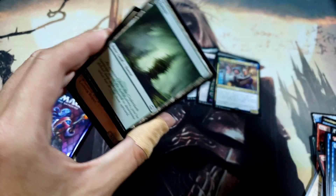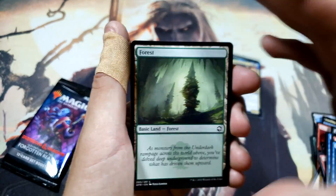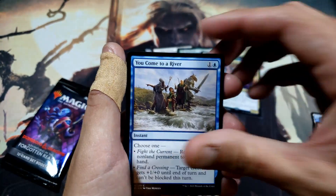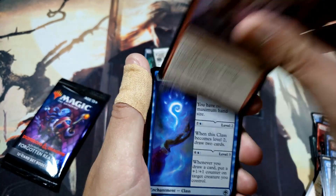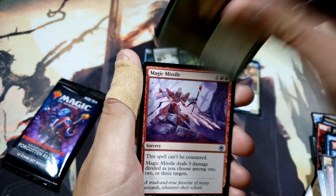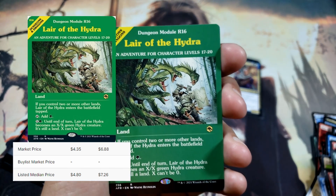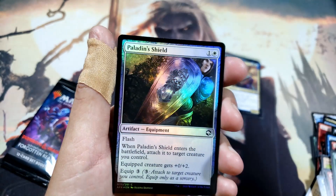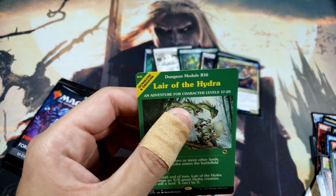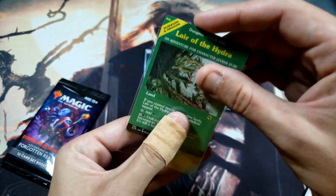Adult Gold Dragon — got distracted, sorry! It does the channel good if you guys like and comment. Let me know anything I can do better. Lurking Roper, Evolving Wilds, You Come to a River, Baleful Beholder, Magic Missile, Wizard Class, Sudden Insight, Druid Class — wonder what class we're going to get. Magic Missile again, Lair of the Hydra — nice land. Paladin's Shield and Lightning Axe. Lair of the Hydra is not a dragon but as I mentioned, they're kind of like honorary dragons.